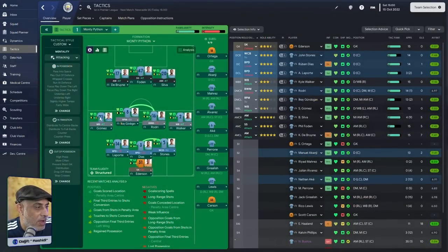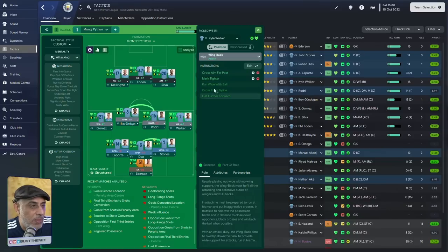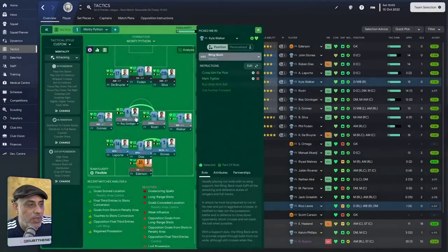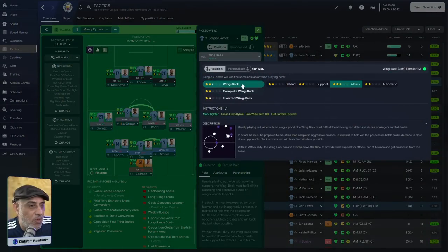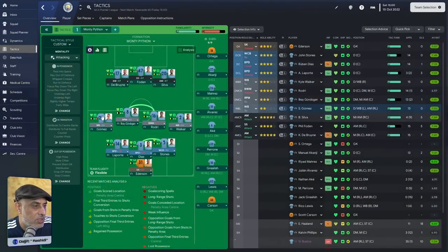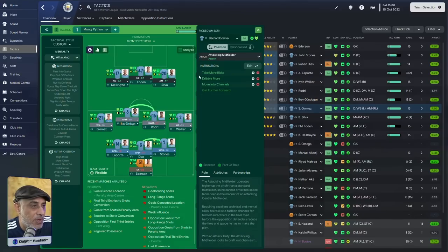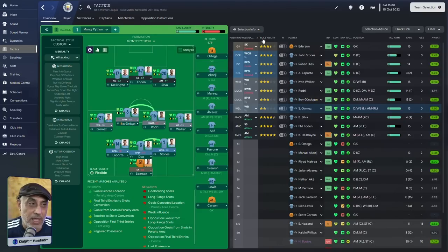The two wingbacks are normally on wingback support, with PIs of cross to far post and mark tighter. The ball-winning midfielder on defense has no PIs, and neither does the cover midfielder. The AM on attack has take more risk, dribble more, and move into channels. The shadow striker has no special instructions. The other AM on attack also has take more risk, dribble more, and move into channels.